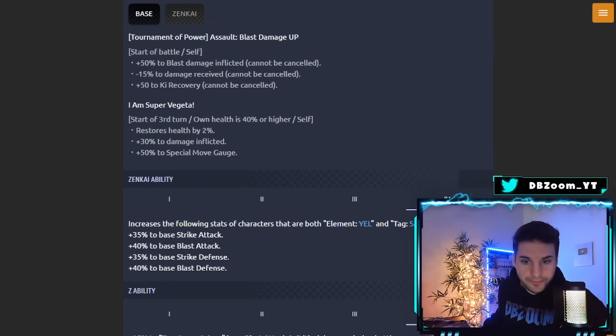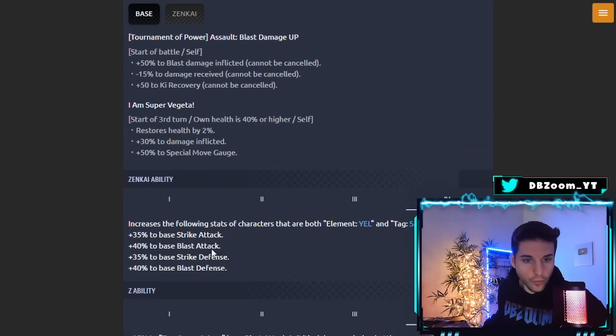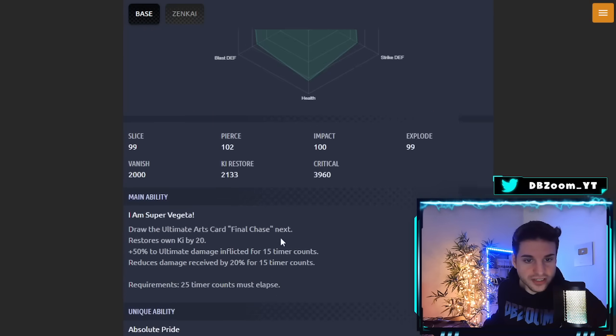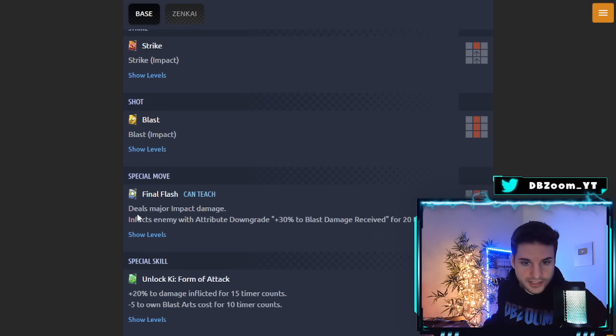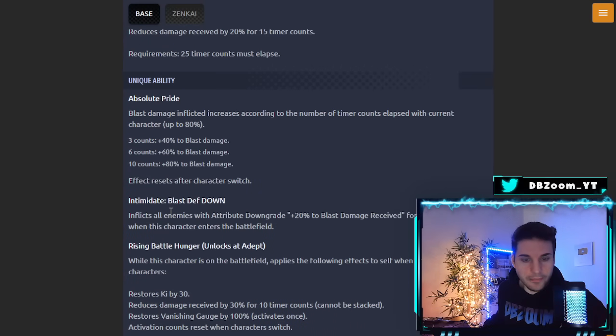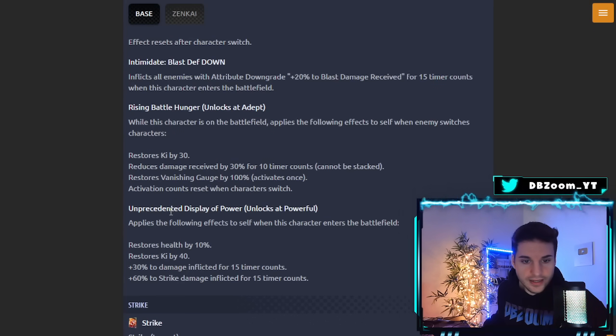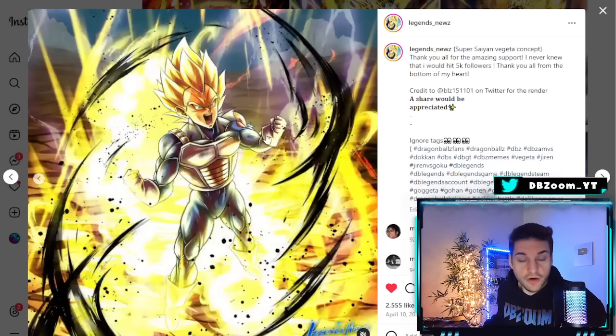This Vegeta actually buffs Super Saiyan with his normal Z ability — you guys can see 25% attack for Super Saiyan, base blast, and critical attack damage during battle, which is actually a really good base Z ability. With his Zenkai Z ability, he buffs Yellow and Saiyans. I don't think this equipment is going to do too much for him honestly. He doesn't even have a chance to feint. He's a Zenkai, he's okay — a blast, ranged-type unit. And we are getting a ton of ranged-type units lately.